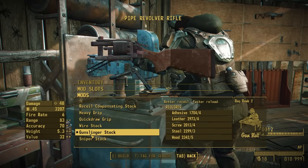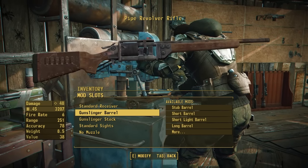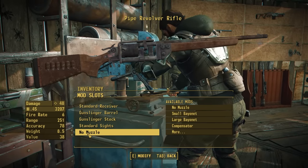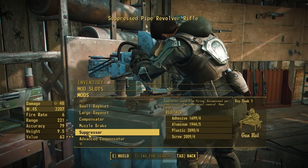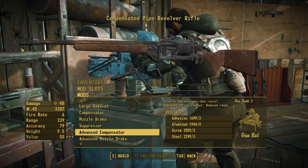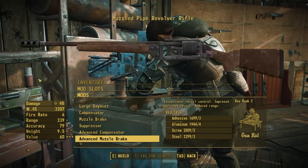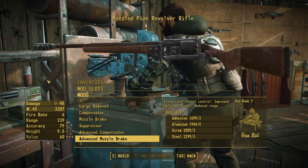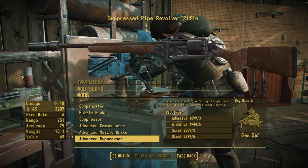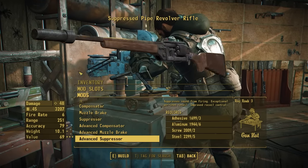Let's throw on that gunslinger stock as well as the gunslinger barrel — together they look fantastic, and it's a cool new way to rock a pipe revolver. Now for the muzzles: we have not added any new scopes in this pack. In muzzles we now have the advanced compensator, which is a little bit better than the regular compensator — it has a taped-on lever action compensator from Far Harbor. Then we have an advanced muzzle brake, one of the assets we made retrofitted to fit the pipe weapons, and finally an advanced suppressor so you don't have to just use the scrappy handmade suppressor.